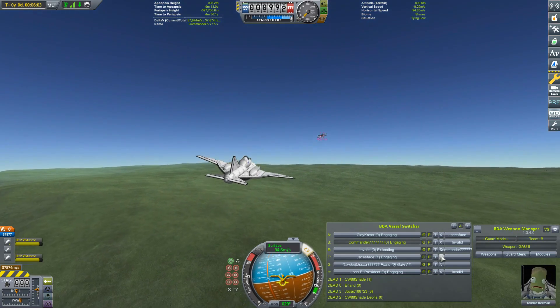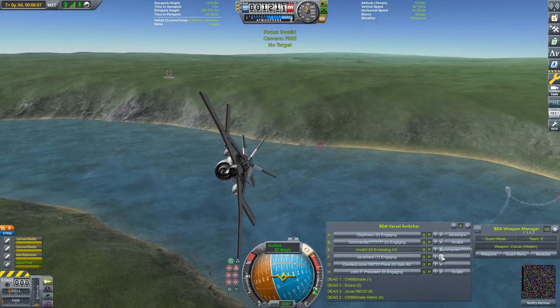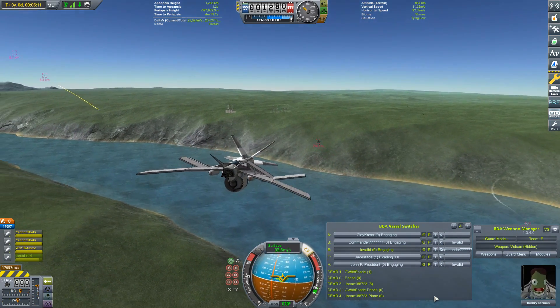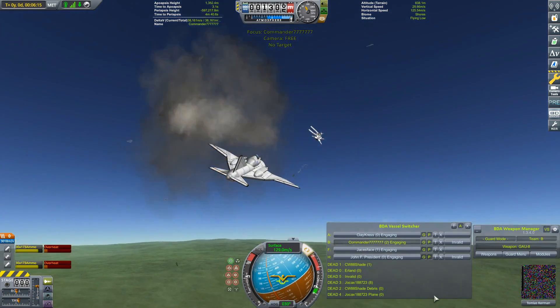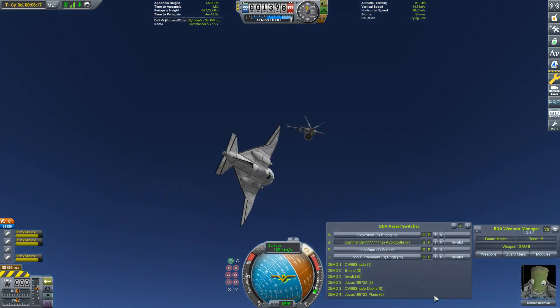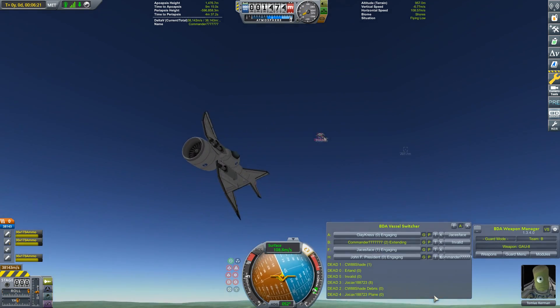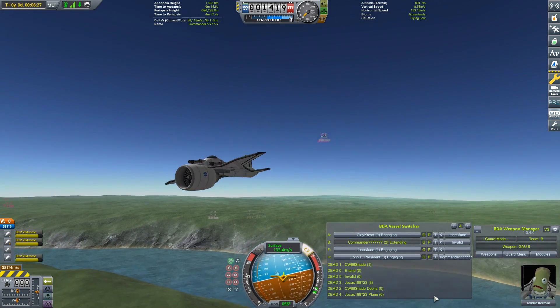Hello, it's Scott Manley here and welcome to Runway Project Part 2, which confusingly is covering round three. Round three's theme was to have big engines — everybody had to have a single Goliath high bypass turbofan engine, which is obviously not appropriate for a high maneuverability fighter plane, but many people made it work in their own way.